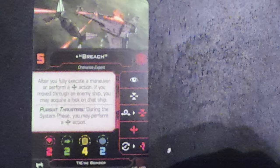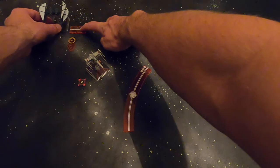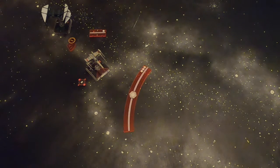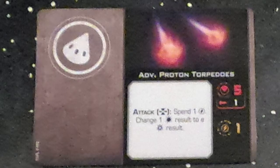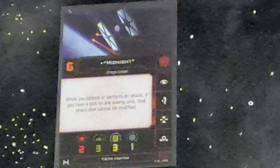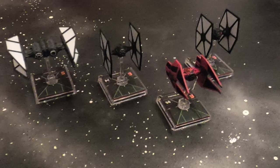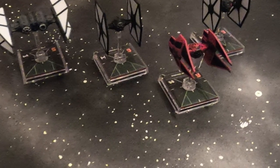That concludes how to use Breach — the different combinations that work for him, what to expect, how to fly him, and the Team Star Fox list. This is an absolutely OP list: 3 sixth-initiative pilots with a fifth-initiative bomber that gets Focus, Target Lock, a Boost, and a Barrel Roll. Replacing Proton Torpedoes with Advanced Proton Torpedoes gives you a 7-point initiative bid. This list is going to be sticking around for a while — the likely nerf would be buffing Breach by 5 or 6 points.